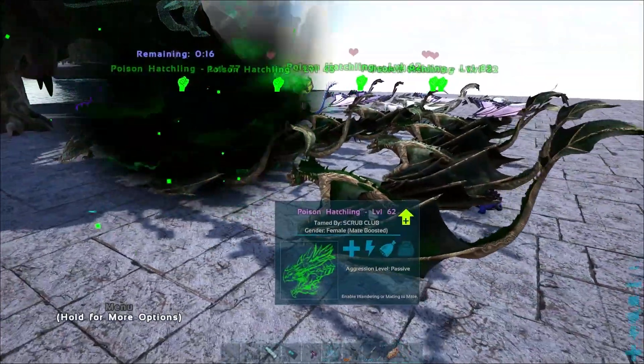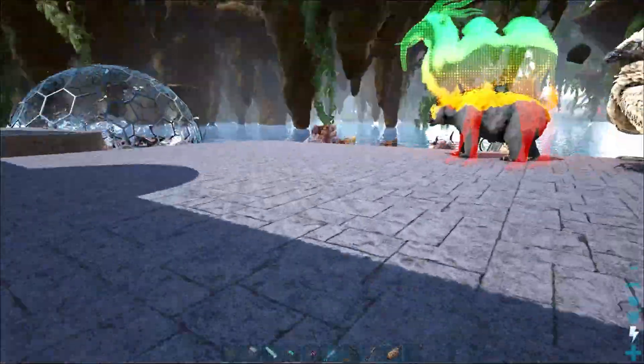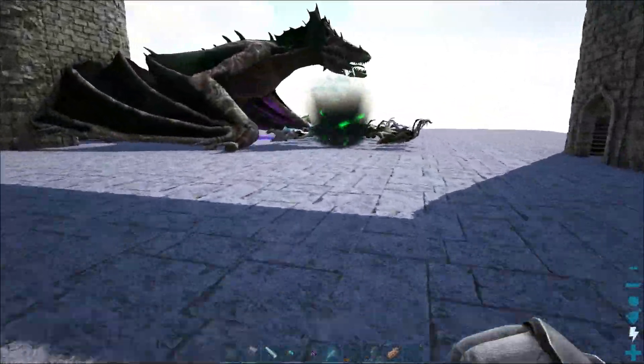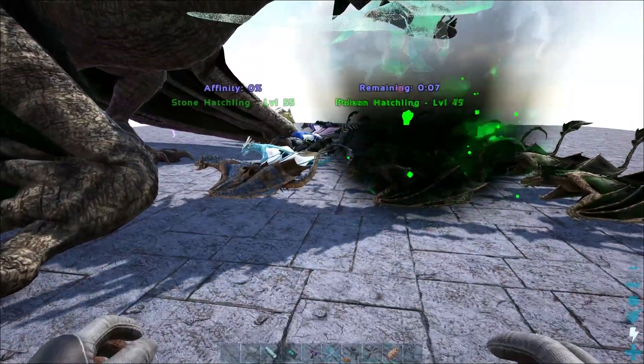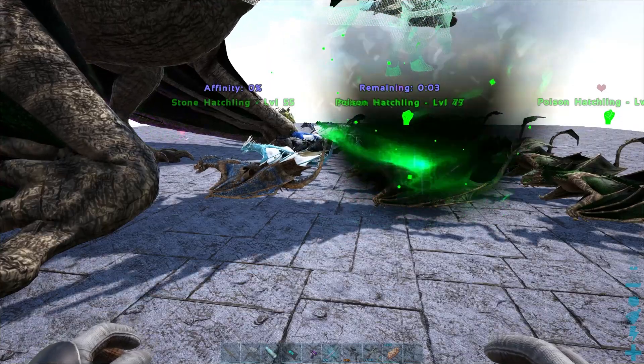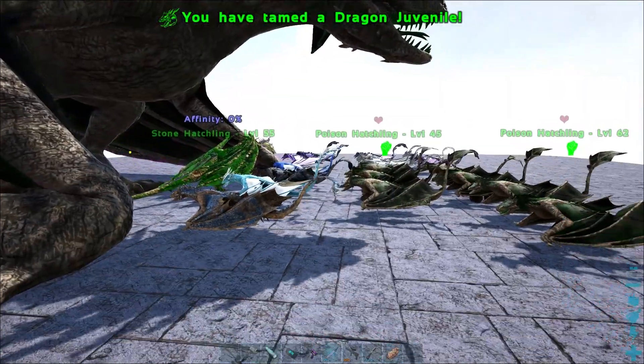We'll wait 30 seconds for this guy to hatch out and show you what the second tier looks like, then we'll take these guys out and level them up for the next stage. So this is basically stage one: fight the boss, get a hatchling, hatch the hatchling, train the hatchling with his big wyvern brother, and then eventually go to the second stage. This has been a really fun playthrough - huge shout out to the mod devs for this one.